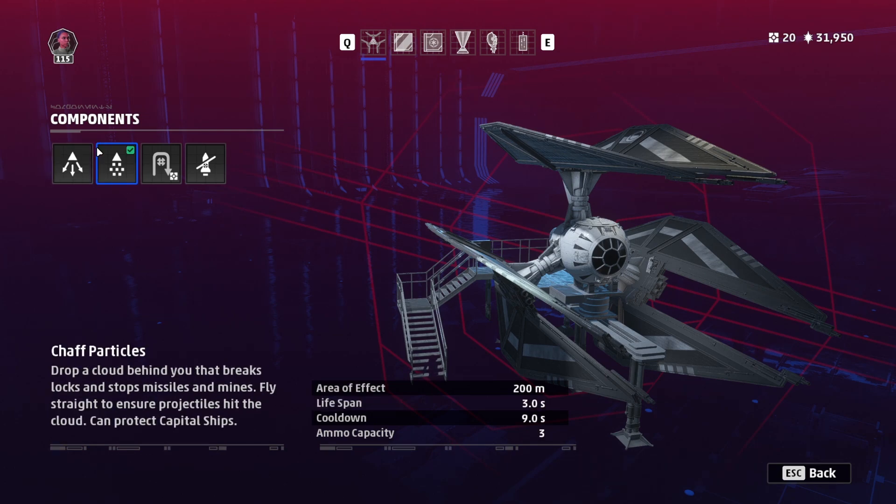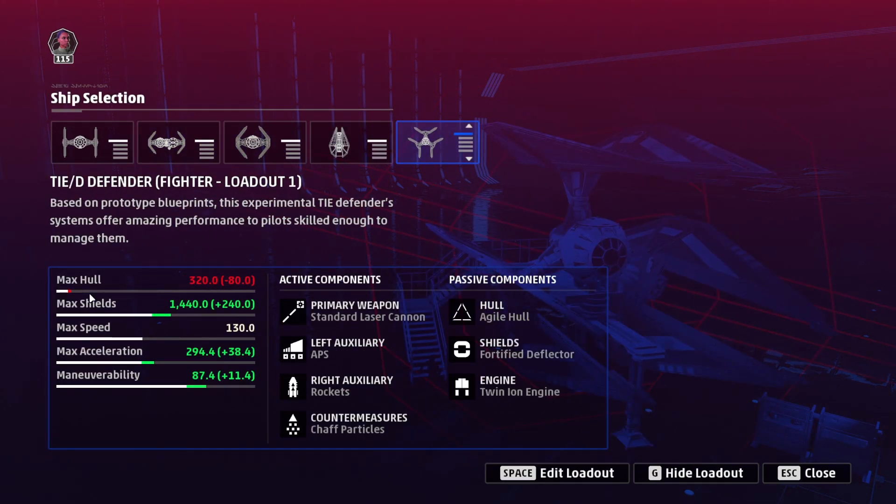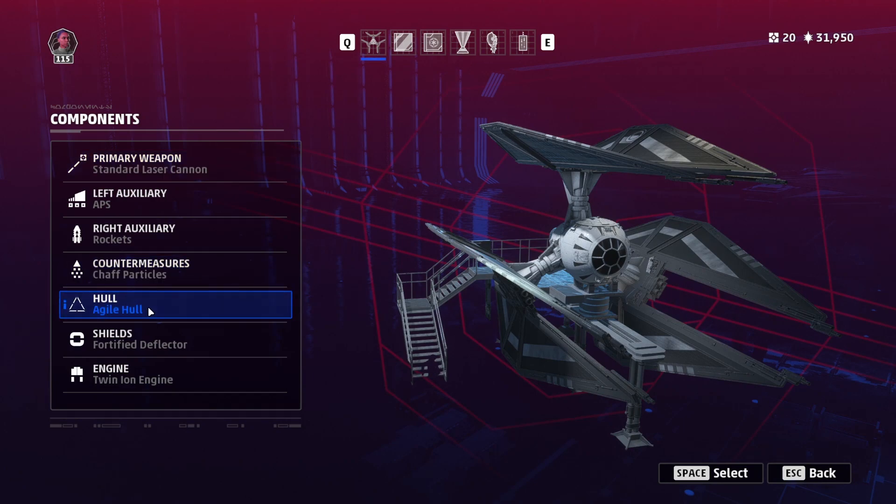For hull, I go Agile Hull. TIE Defenders have roughly 400 hull on standard, so when you pick Agile Hull you're only losing 20% of an already very small hull — meaning I lose just 80 hull while gaining 38.5% acceleration and 11.5% maneuverability. That's a massive gain for the TIE Defender without much trade-off, because 20% of that small hull isn't a lot. I really recommend running Agile Hull on almost all your TIE Defender builds.